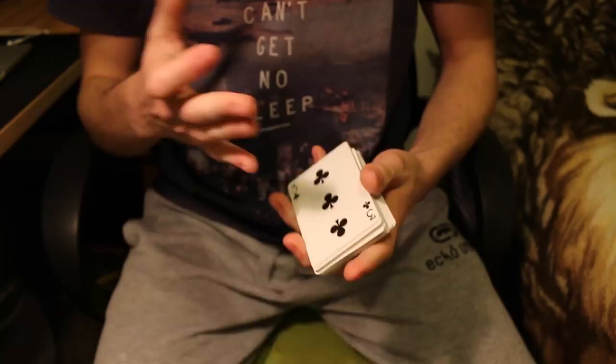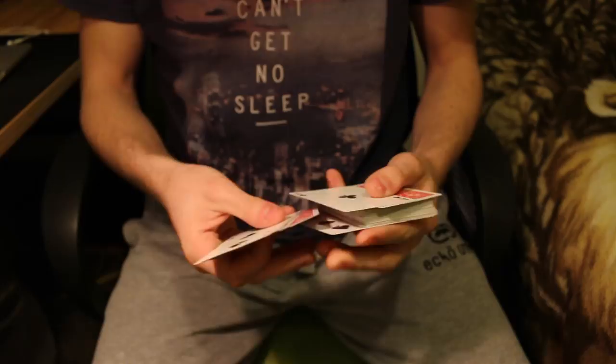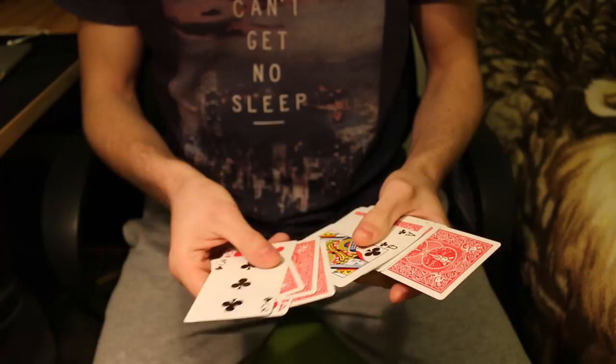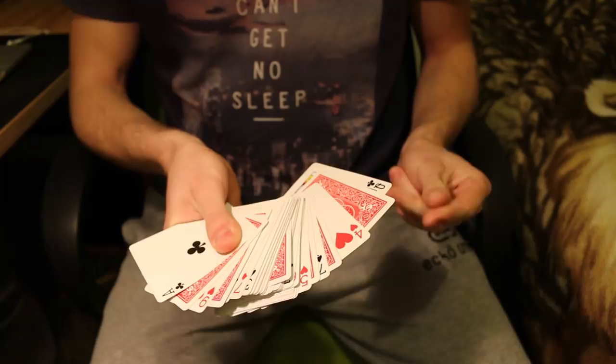Now we'll need a card selected — any card can be selected, it doesn't really matter. Let's go for the six of spades. It could be the queen, it could be the six, it could be anything. We'll put it face down more or less towards the middle of the pack, just like so. You can see the whole pack is face up, face down — it's all messed up, right?